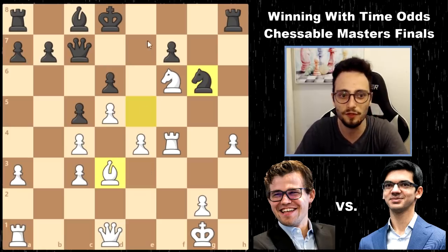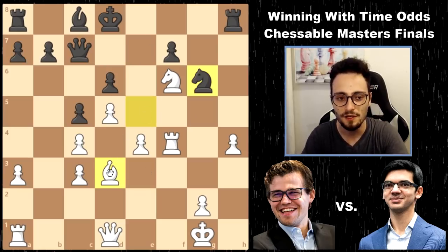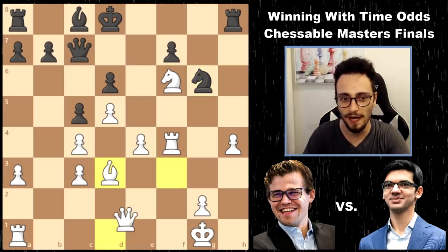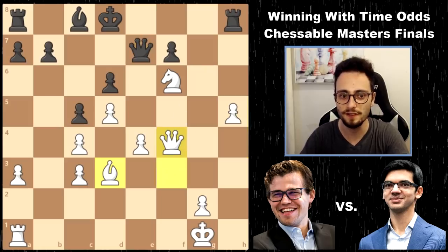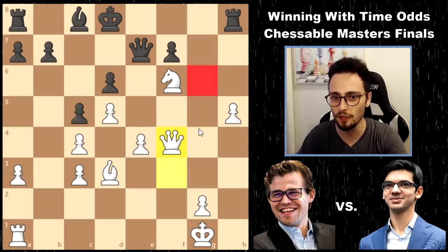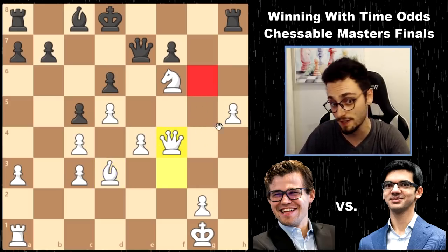All the dark squares are up for grabs, so Magnus says exchange sacrifice time. I get a lot of questions about when do you sacrifice an exchange? Sometimes you sacrifice an exchange when you're killing off your opponent's most active piece. And that's exactly what he did. That knight is gone, and now in this position, Black has no active pieces left.